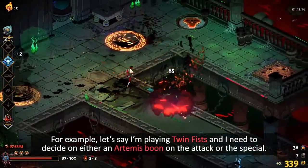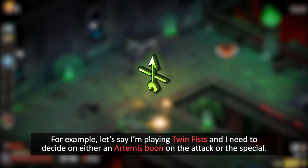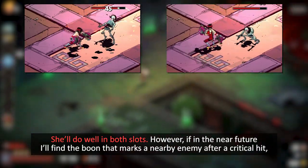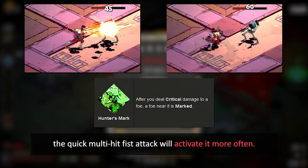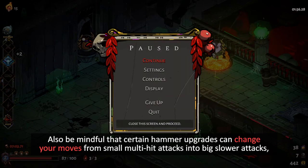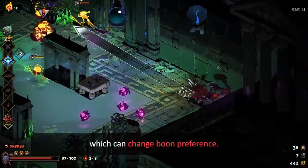For example, let's say I'm playing Twin Fists and I need to decide on either an Artemis Boon on the Attack or the Special. She will do well in both slots; however, if in the near future I find the Boon that marks a nearby enemy after a critical hit, the quick multi-hit fist attack will activate it more often. Also be mindful that certain hammer upgrades can change your moves from small multi-hit attacks into big slower attacks, which can change Boon preference.